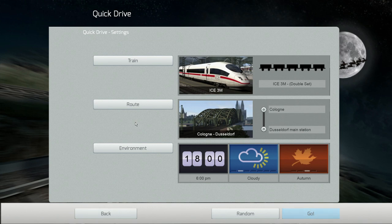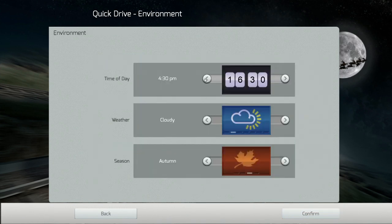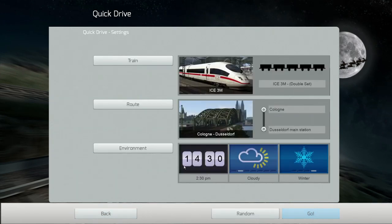One of the advantages of a driving simulation is that it's always more interesting to drive a train you yourself have traveled on. They tend to model UK routes and German routes, and if they get a big market in Taiwan they'd probably model Taiwanese routes. We're going to take the ICE train — a double set, two trains stuck together — and go Cologne to Düsseldorf. We'll set the weather to cloudy, it is winter, and then let's go.